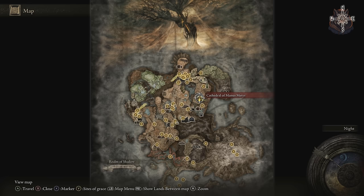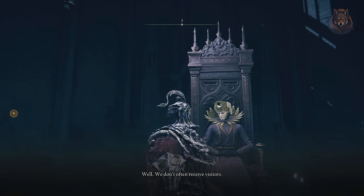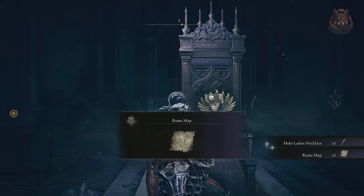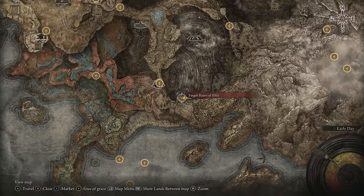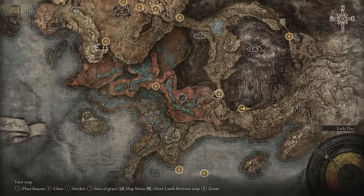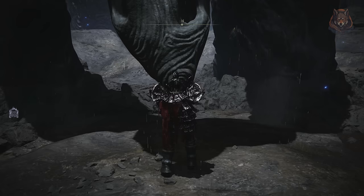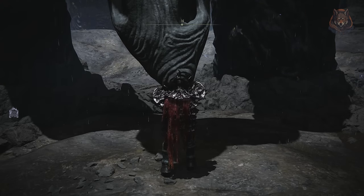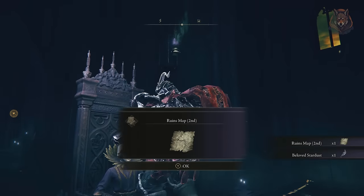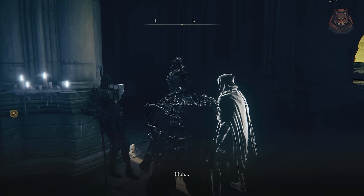Our final quest in the video covers Count Ymir and Jolan's questlines. First, speak with Count Ymir in the Cathedral of Manus Metyr and after the dialogue he requests you to find the Finger Ruins and ring the bell. Travel to the first Finger Ruins — you get here through the Cerulean Coast — and ring the bell, then travel back to the cathedral and speak with Ymir. Exhaust the dialogue and he gives you the location of another Finger Ruin where you must ring the bell. Before leaving, speak with a new NPC called Jolan — if you equip the talisman you got from Ymir you can get slightly different dialogue.